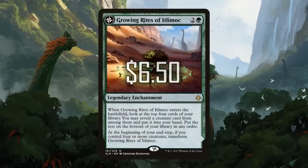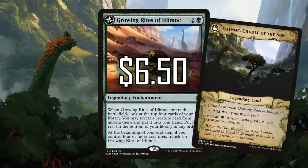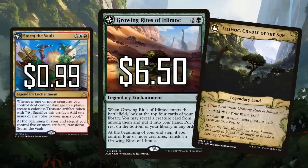Next up, we have Growing Rites of Itlimoc — a three mana legendary enchantment that lets you search for a creature. But the real reason to play it is that it can flip into Itlimoc, Cradle of the Sun, which is essentially a Gaia's Cradle, and that's an expensive card. Being able to get this effect at $6.50, even with a few hoops to jump through, is really solid. Growing Rites made this list because it belongs in a lot more decks. And if we're getting more specific, Storm the Vault is also very good and very cheap at $0.99.